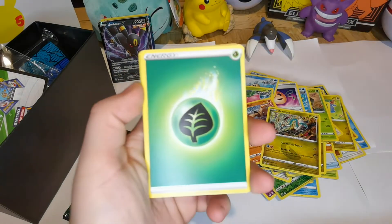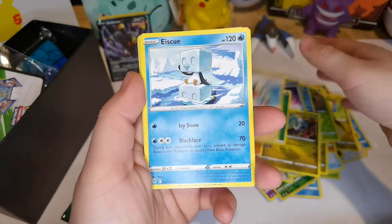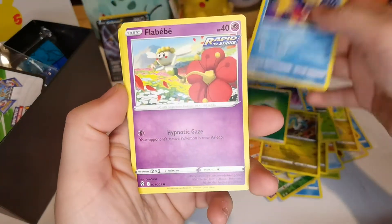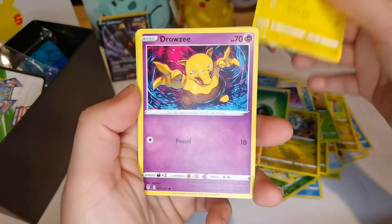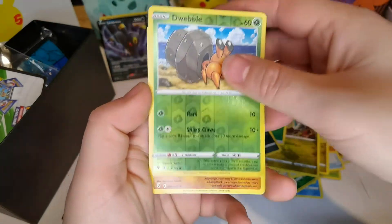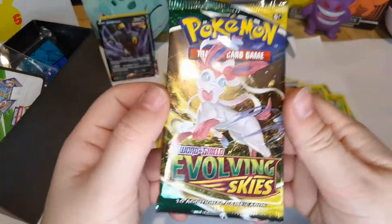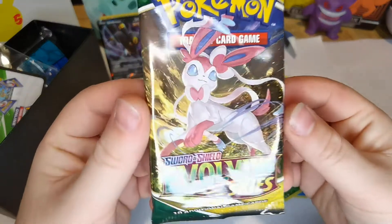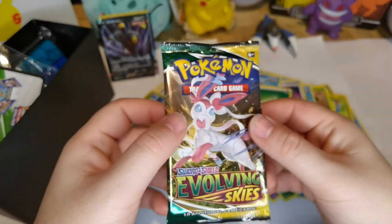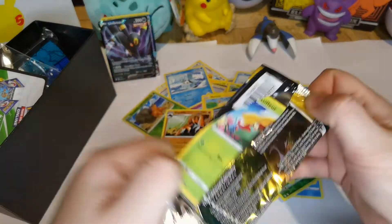Starting with Grass Pokemon — one of the best. Copycat. Skwovet. Carvanha. Blipbug. Mareep. Drowzee. Scraggy. Reverse holo of Dwebble. And a Gligar. Last one — do you reckon I could get the Leafeon? The Leafeon — the one I've been trying to get. The one and only Leafeon. We will see.